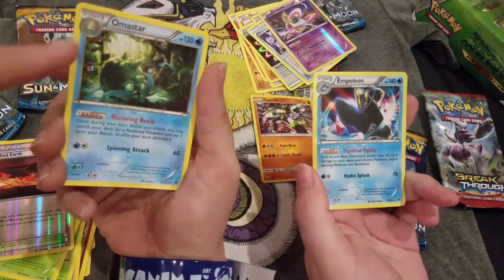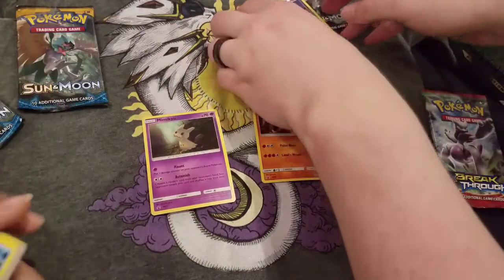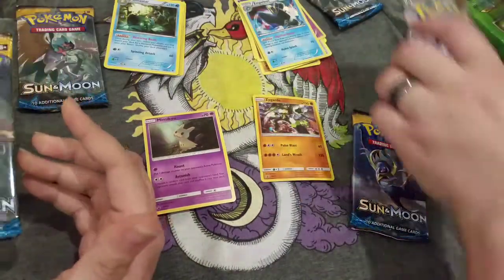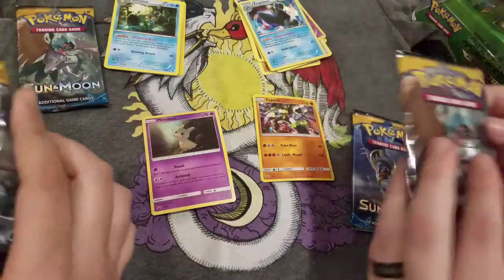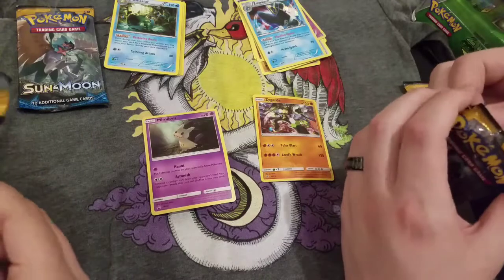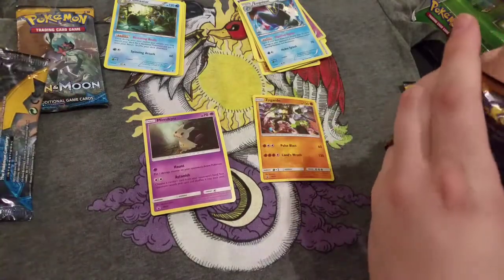Way better than Almastar, unless he's Lord Helix. Lord Helix always wins. Alright, we're going off with the Sun and Moon. Well, there's a Solgaleo on the front. You know, when I was a kid, I thought the front actually mattered. Nothing ever matters — yeah, it doesn't matter.